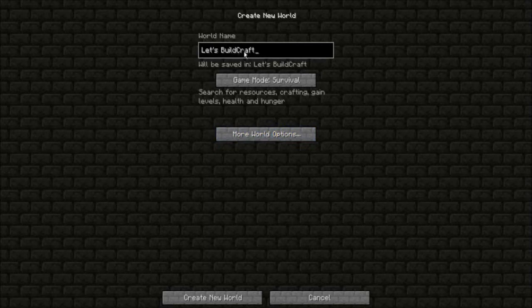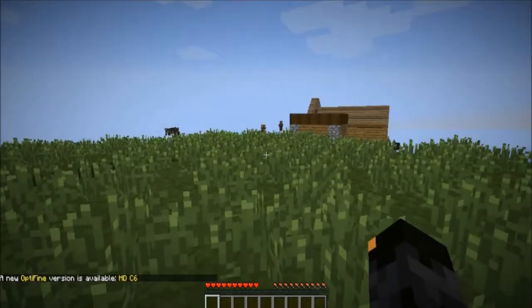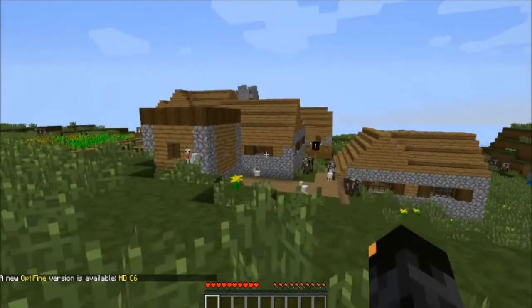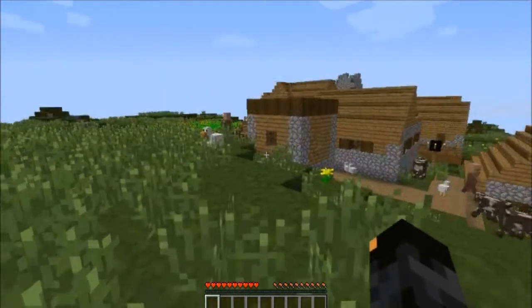I'm just going to go ahead and dive right in. I've already renamed the world 'Let's Build Craft' just for fun. So let's generate the new world which we'll be playing on and see what we have to mess around with. It looks like we've spawned right next to a village — that's always good. We've got some chickens, that's going to be useful.